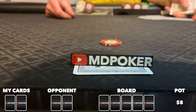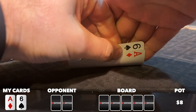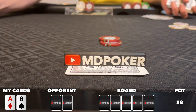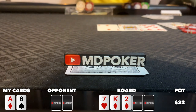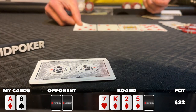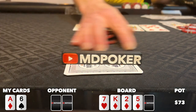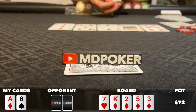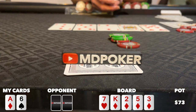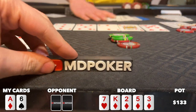In this one, I straddle to 5 from under the gun. Middle position re-straddles to 10, the hijack calls the 10, and I look down at ace-6. I'm stuck and anxious to get involved, so I make the call, and middle position checks their option. We go 3 ways to a flop of 7-king-deuce, 2 diamonds, and action checks around. The turn comes the 5 of diamonds, giving me the nut flush draw, and I bet 20. Middle position calls, the hijack folds, and we go heads up to the river — a 3 of diamonds. I river the nuts. I get a little greedy but I know my opponent makes light river calls, so I bet 60, almost a full pot bet. My opponent thinks for a while before making the call. I show the bad news and take down the pot.